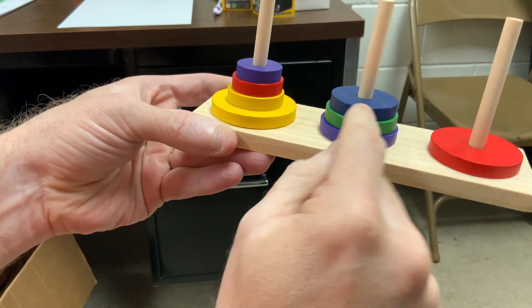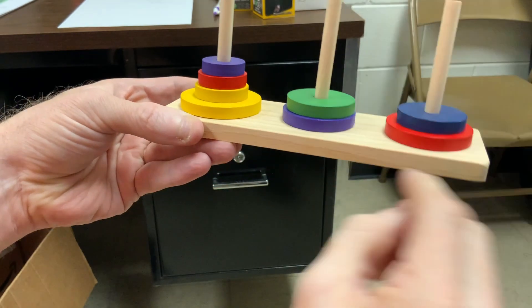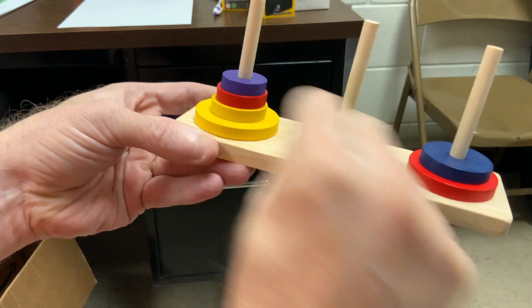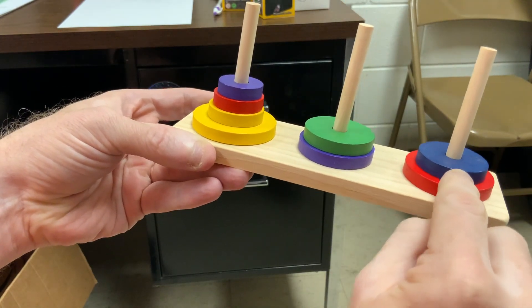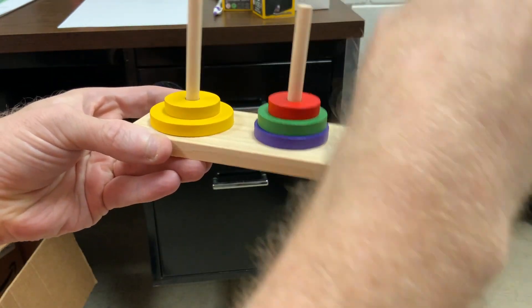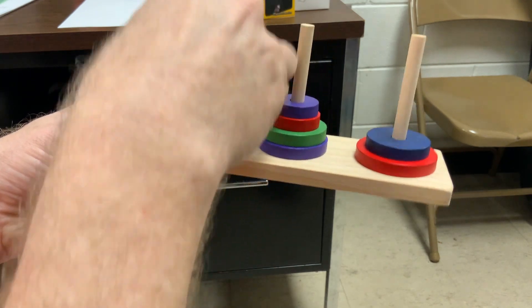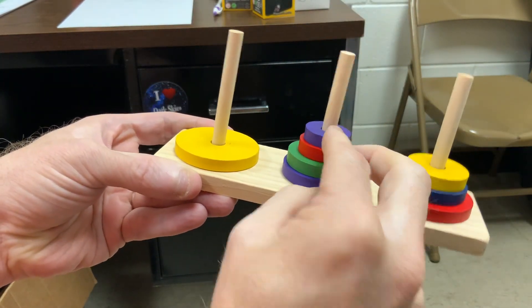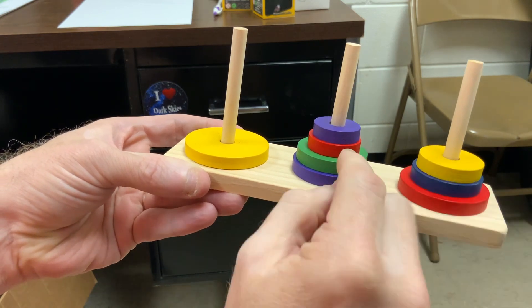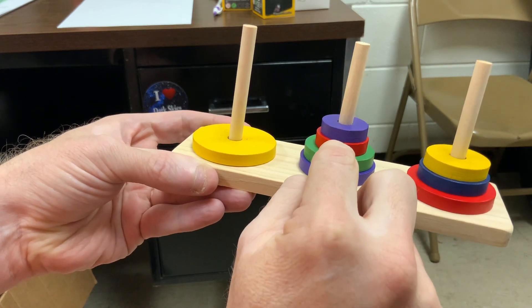Okay, now I need to move the blue one over to here. Okay, I've got these. I need to move this over to the third post here. So third, second, third. Now I can move the smaller yellow one. These top two need to go on top of here. So I've got first and third to deal with: third, first.